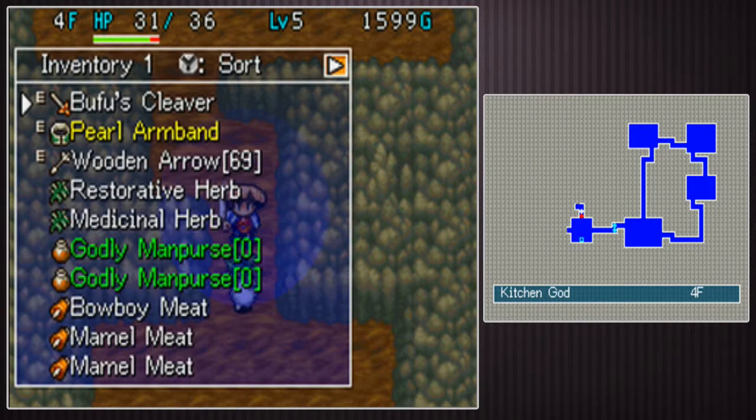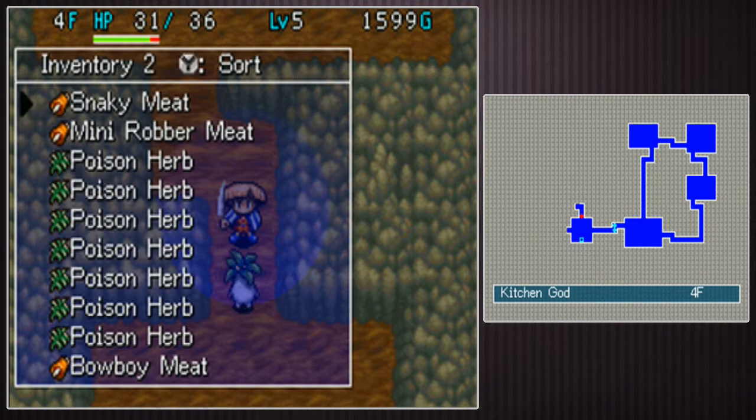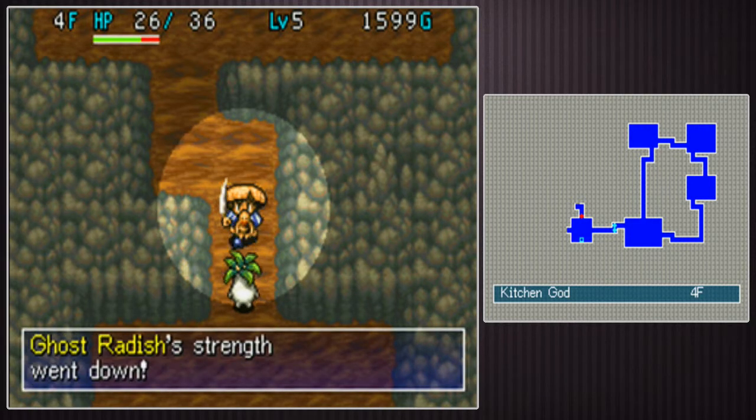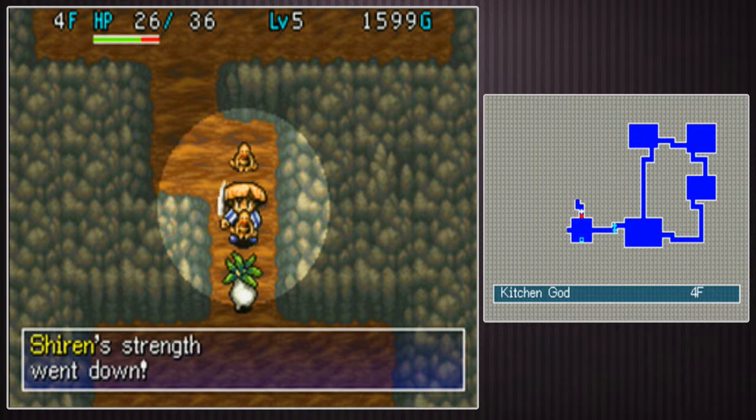I could turn it into a mammal but mammal meat is really useful late in the game, so I'm going to try to poison him with his own herb. Oh no — we are both poisoned.